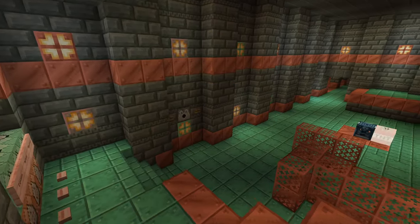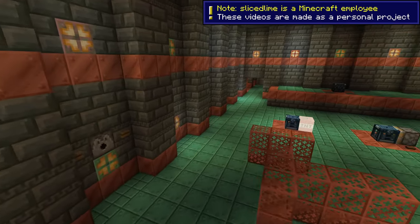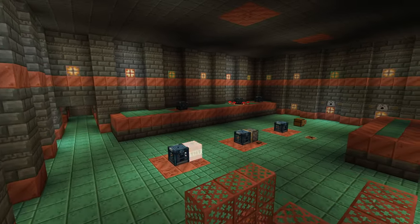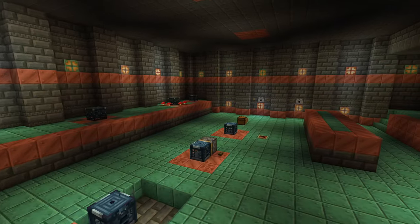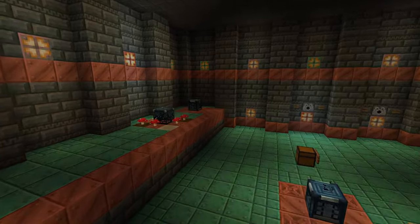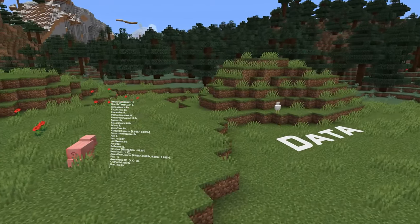Minecraft Snapshots 24W05A and 24W05B bring the new experimental vault block with some interesting functionality for mapmakers and packmakers, as well as plenty of other technical changes. My name is slicedlime and I'm here to dig into all of those. The datapack version is now 30.